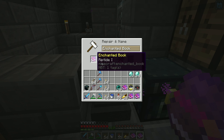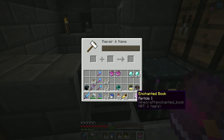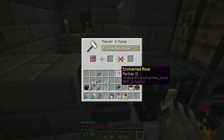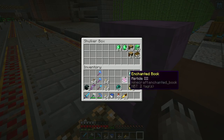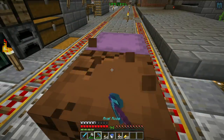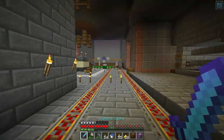Riptide I and Riptide I makes Riptide II, costs 4 levels. The right thing to do is turn these into a Riptide II book - another 4, so that's 8, and then that's 8 total, so 16 levels. That's not too bad. 48 emeralds and 16 levels - not too bad. I need to work on getting some more tridents and getting some riptide tridents enchanted.